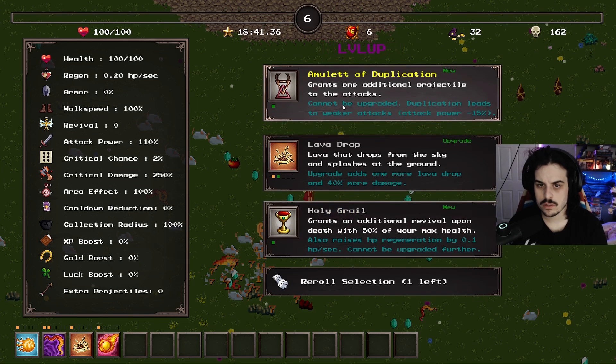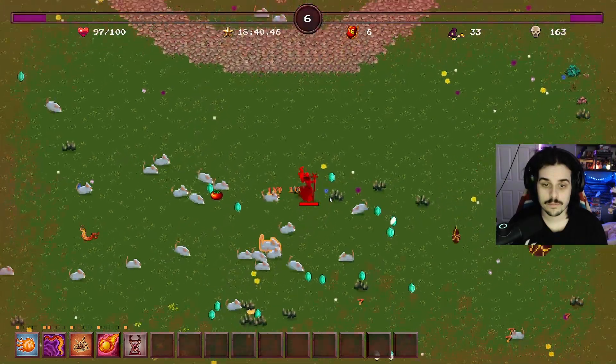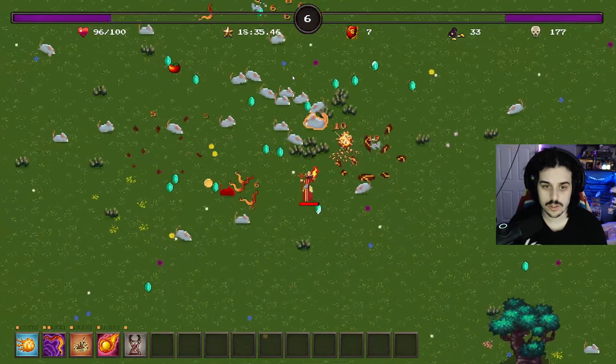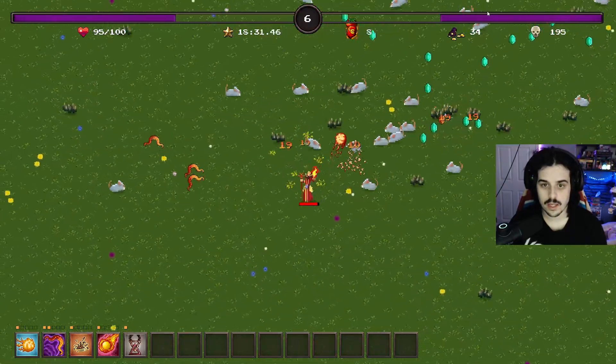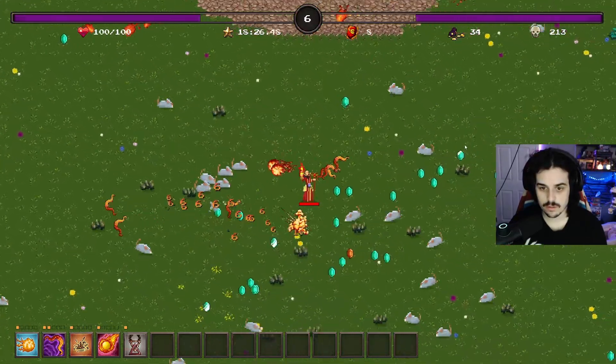Grants one additional projectile to the attacks - ooh, this is a big one. It's gonna do amulet - because it spawns an additional fireball too, which is crazy. And it stacks with my boomerangs, so that's great.